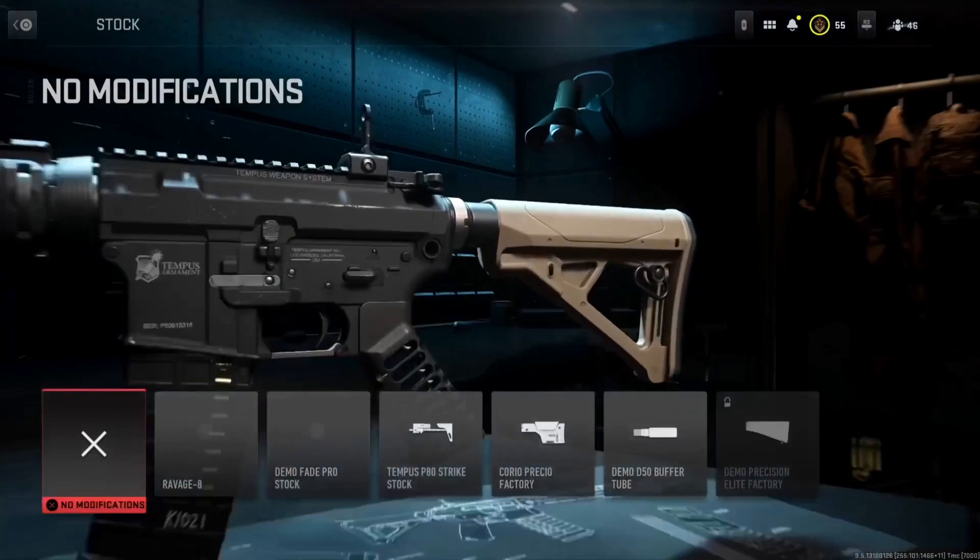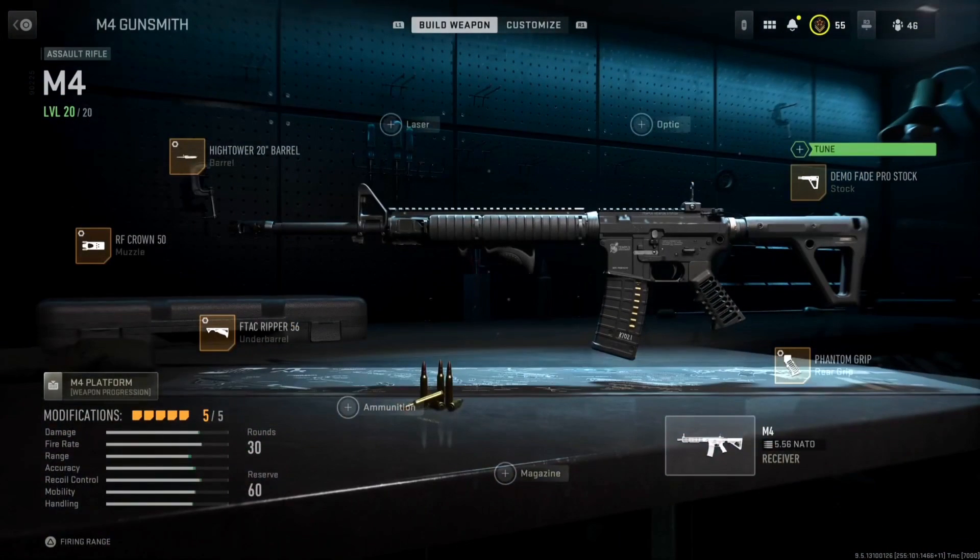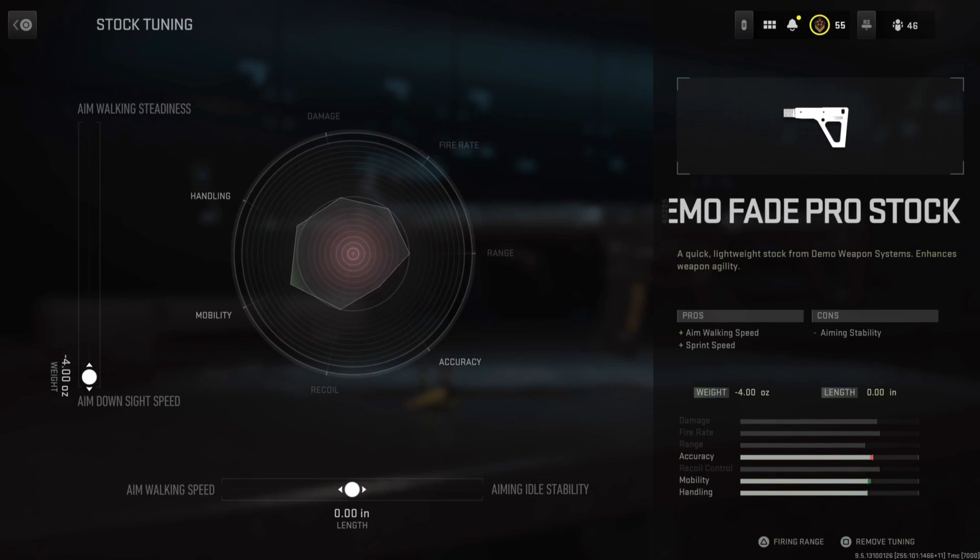For the stock, we're going with the Demo Fade Pro stock, and for tuning we're going with ADS speed and aim walking speed.